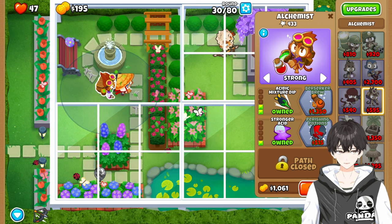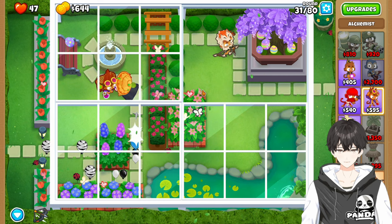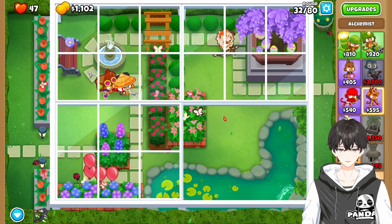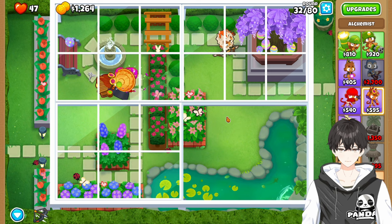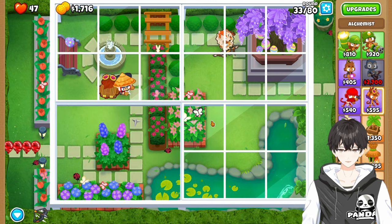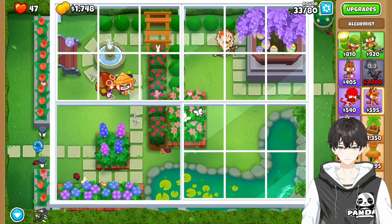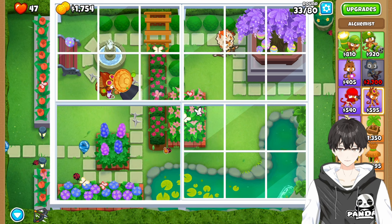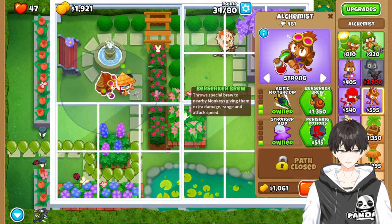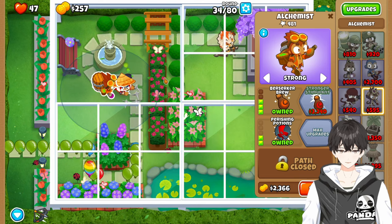On the next go-around, we're going to get this upgrade and this upgrade, so we'll have a 3-2 Alchemist at that point. Round and round we go. I guess we're doing something right if we're taking care of Ceramics like that. And of course, Camo Blooms are not a problem. All of our money's in Ninja Monkeys, so Berserker Brew, Perishing Potions, and speed back up.